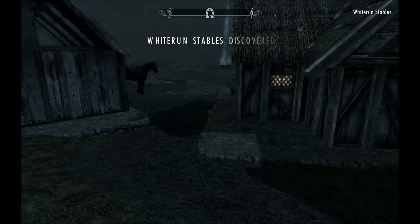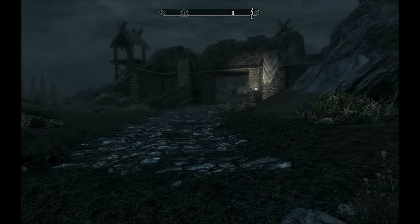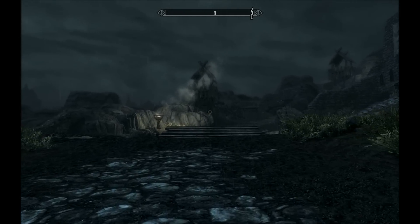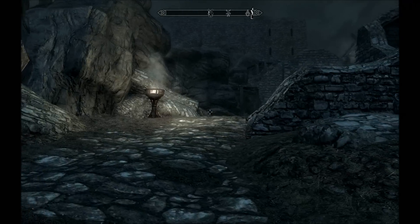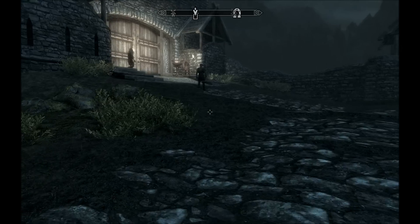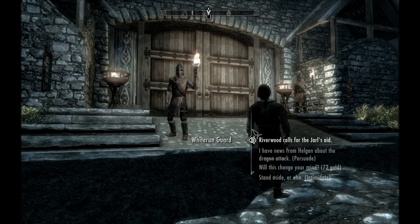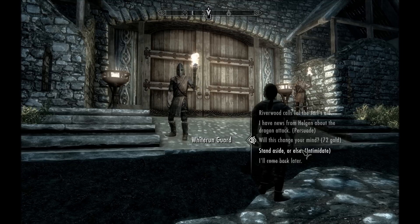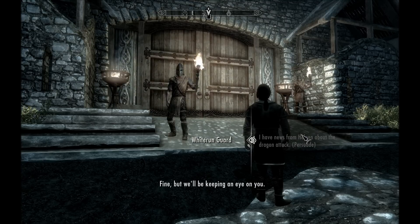The Whiterun Stables. We could always steal a horse here, but that's probably not a good way to make friends with a city. Up here is the way into Whiterun. Nice fire effects and smoke — everything in this game looks brilliant even on moderately bad graphics settings, which I'm on so that I can record this. A quick optimization trick: if you're playing on PC and you're not using an Xbox 360 controller, change that setting to 'no' — otherwise it does weird mouse acceleration stuff. The guard lets us in after we persuade him with news from Helgen about the dragon attack.